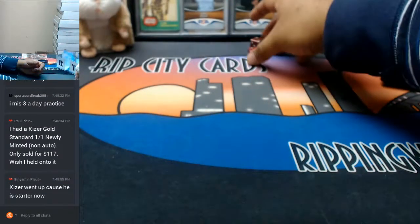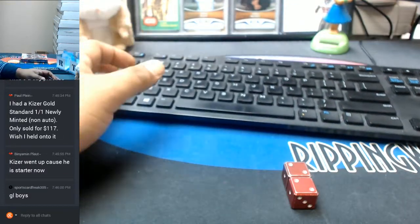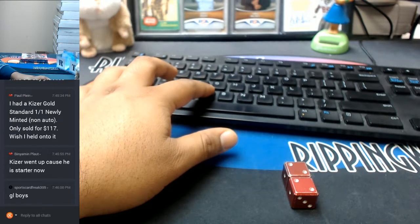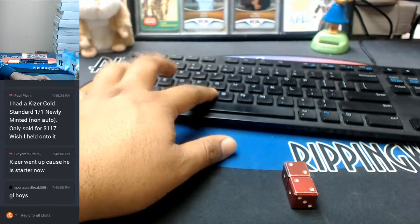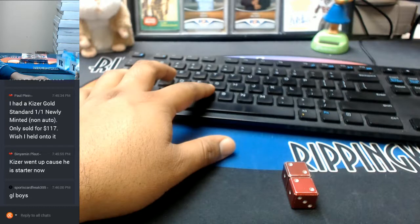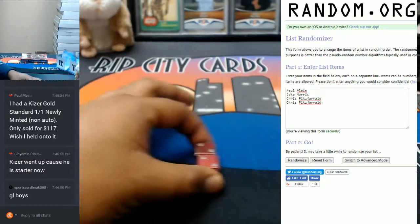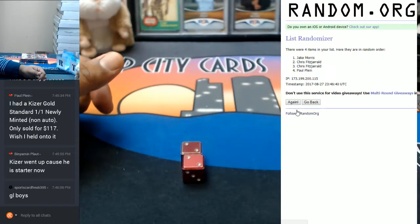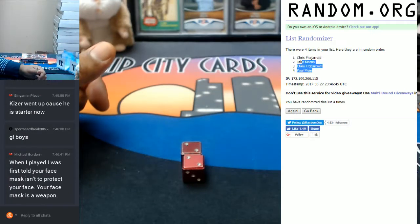We're going four times. Put it on the screen here for you guys. There it is — blow it up time, boom. We are going four times, and I do wish you good luck. Here we go, this is draft order: one, two, three, and the number four. Boom, there's the draft order.